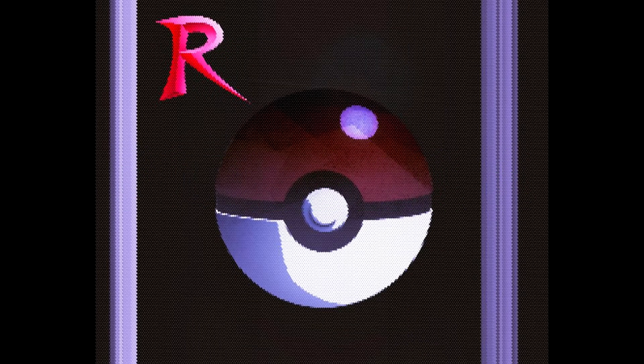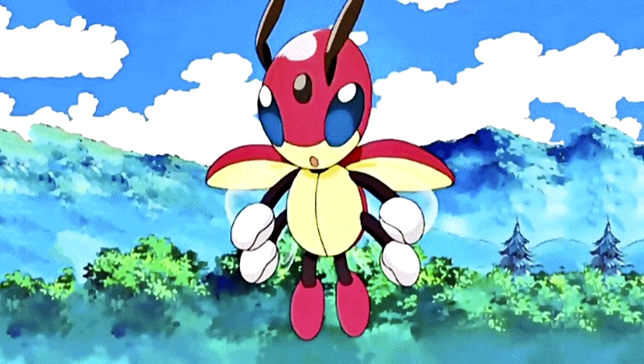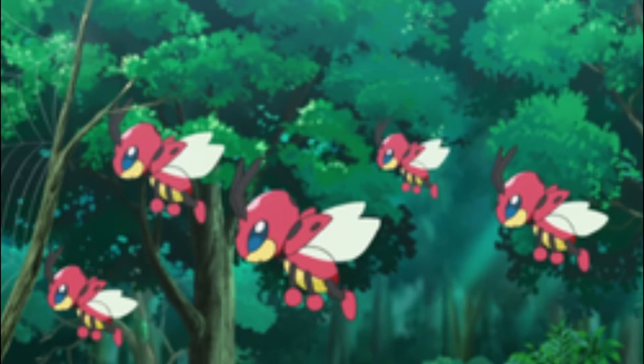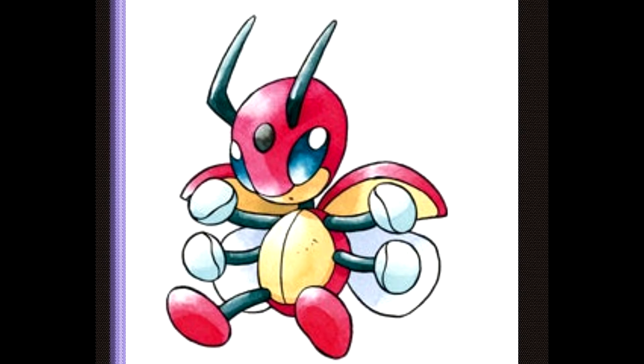Number 5. Next up at number 5 is Ledian. Most people would dislike Ledian for how weak it is but it's a pretty cool Pokemon. It evolves from a ladybug and then it turns into a bigger ladybug with punching moves. It's a bug and flying type so it has some weaknesses but it's pretty cool. The first time you ever see this Pokemon in the anime is in the episode 'Mountain Time', where a kid named Benny and his father both had a Ledian. Its overall design and shiny are super cool even though realistically in the games it's pretty weak, but it's one of my favorite bug types and that's why I'm adding it to the number 5 spot on this list.